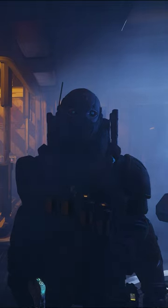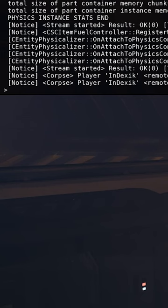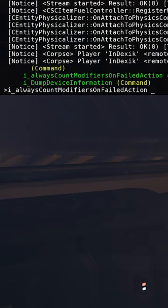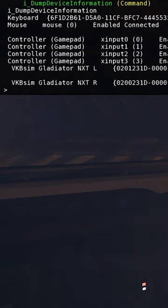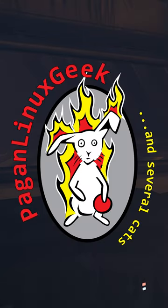Hello citizens, I got a quick tip for you. If you open up the console in Star Citizen, type in and use autocomplete to find 'i_dump_device_information'. It will show you what your device number is for your sticks, your HOTAS, your throttle, or even your pedals. I hope this helps out and y'all have a great day.